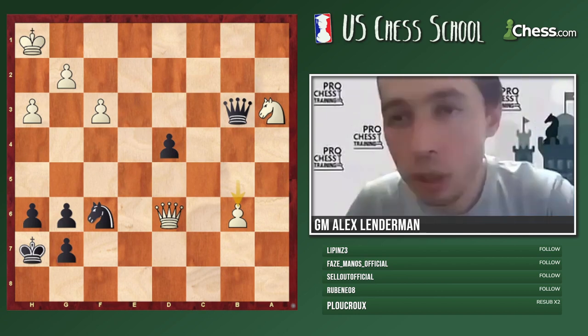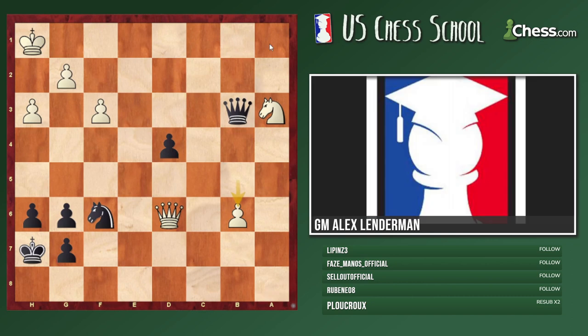Knight d5 is quite strong for this reason. Someone suggested g8 — yes, g8. After c3, maybe we can play b7, and this would probably be a draw after that line.